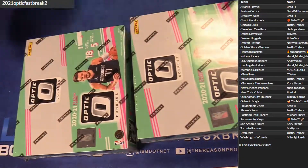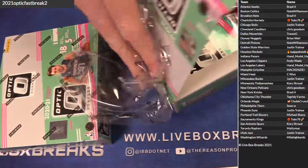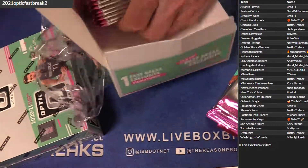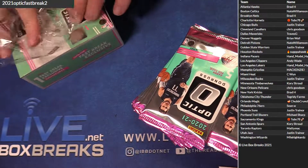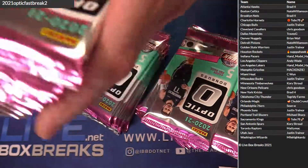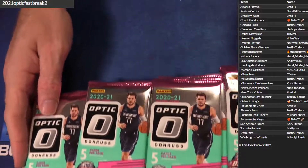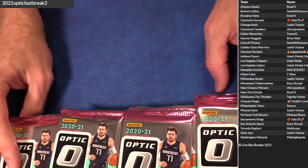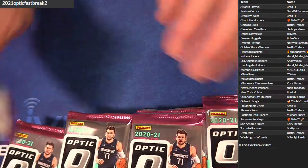Alright guys, let me get in here and do a little optic action. You can get the Wilson and get the 101 and the Jamar Chase. I got the T-Law. Then we can do them as one pitcher there, a half case pitcher.